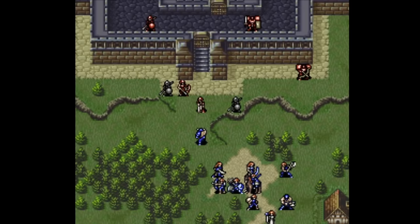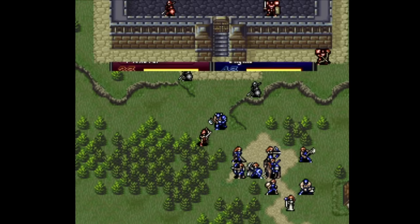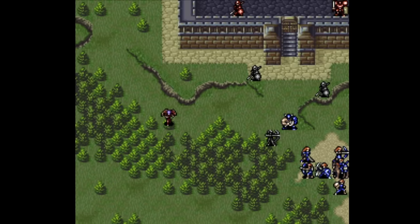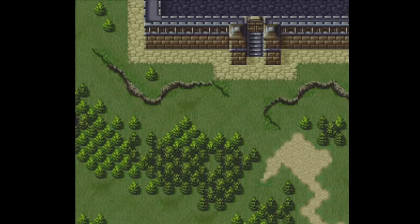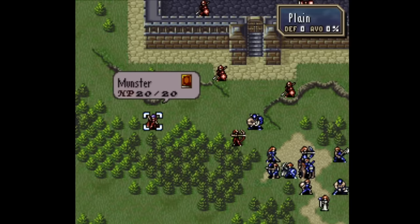Swords are still the king in FE5, but mostly because special swords exist that axes and lances can't compare to. Iron, steel, silver, and killer axes all compare fine to their sword counterparts, and the extra might is meaningful. But sword users have access to magic swords like the flame sword, status swords like the sleep edge, and utility swords like the kingmaker. This is the first time the axe arsenal doesn't feel really thin, as the killer axe and pole axe are introduced here.